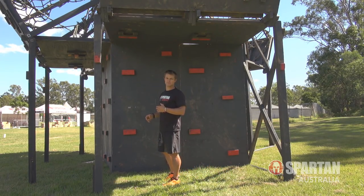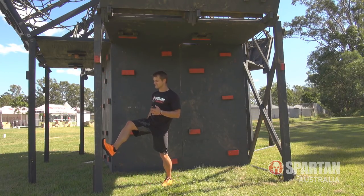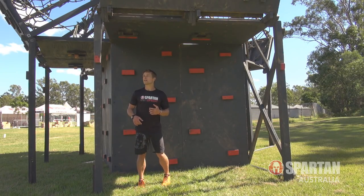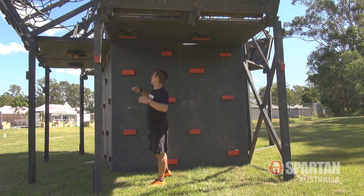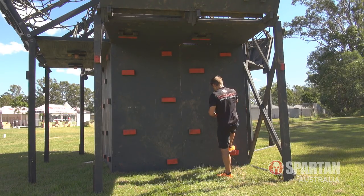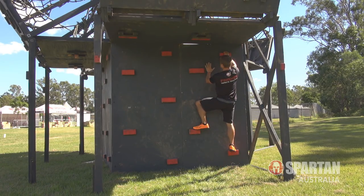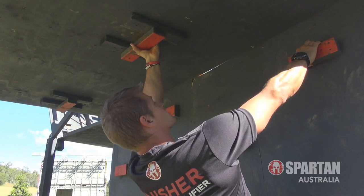We want to make sure we face the pillar, as this can assist us as we climb, and more importantly you don't want to run into it as you go up. If I'm on the left side I'm going to be hooking in with my right hand, and if I'm on the right side I'm going to be hooking in with my left hand. We start the climb by making our way up the blocks, then reach up and grab hold of that top handhold.